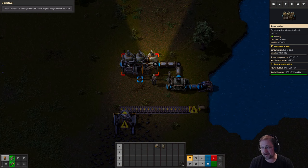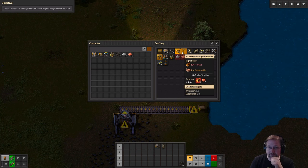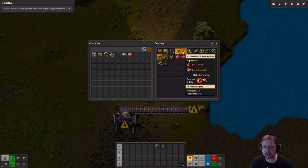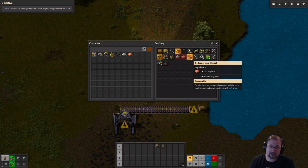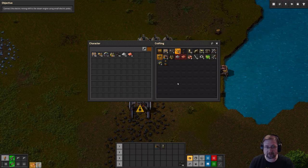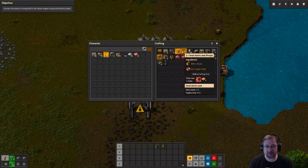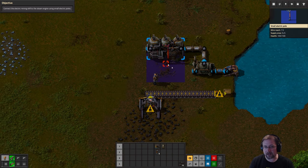The objective now says to connect the electric mining drill to the steam engine using small electric poles - the power lines. Let's open our inventory. Over here are our small electric poles, which take one wood and two copper cables, or in other words one wood and one copper plate. Copper cables take one copper plate and spit out two copper cables per plate. Let's go get some wood - the closest tree is right here. Now we have wood. Let's craft a few of these power poles. Each cycle creates two power poles, so four cycles gave us eight power poles. Let's add them to the quick bar, push Q to grab one, and drop it right here.